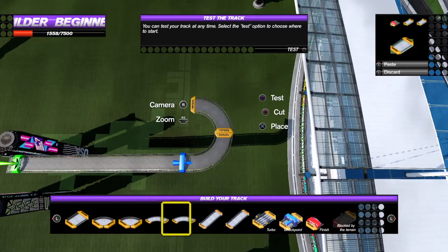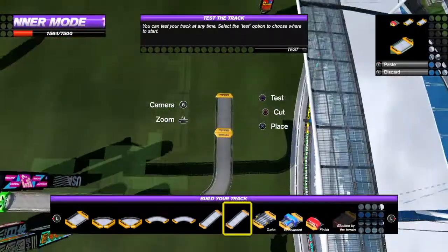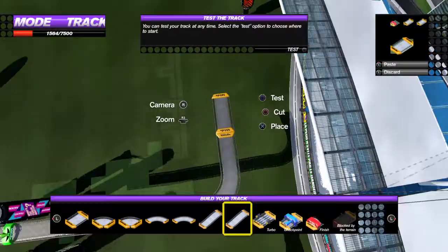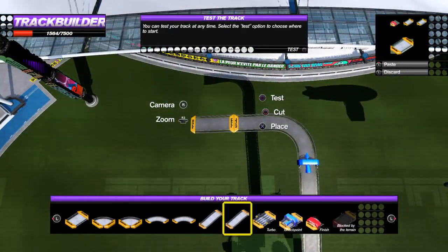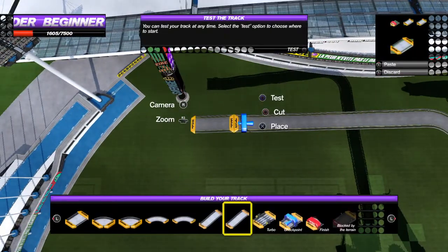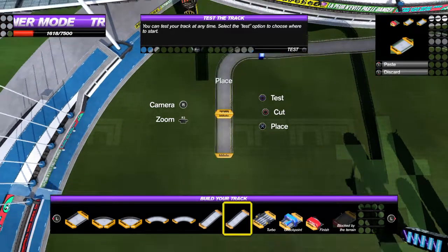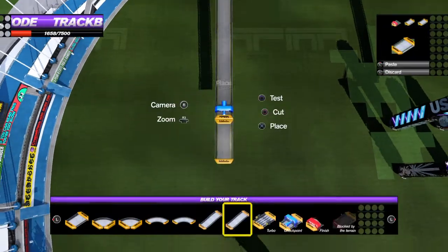That way. Forward. Does this go down? I can't see properly. But yeah, this does go down. Checkpoint. Yeah, let's turn this way so we don't hit the edge of the arena and keep going down. Checkpoint.